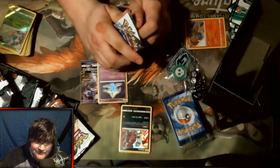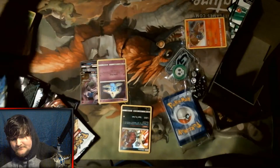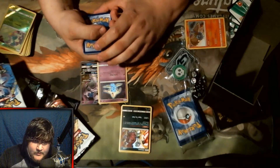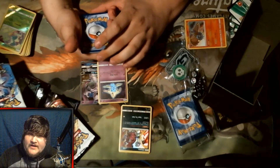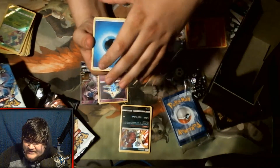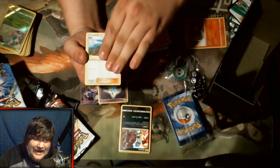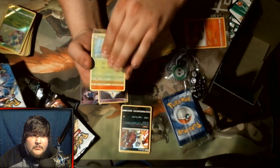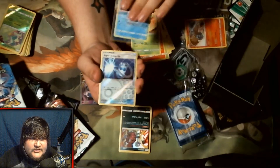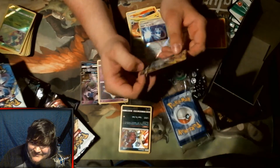We have the last pack of the opening — let's get some last pack magic! One, two, three, four from the back. We need this one. It's a Water energy again. We got Pokemon Catcher, Incineroar, Pikachu, Bulbasaur, Torkoal, Ivysaur, Qwilfish, reverse holo Super Scoop Up, and a Raichu GX card! Alright, that's pretty sick — that's a good way to end this opening!